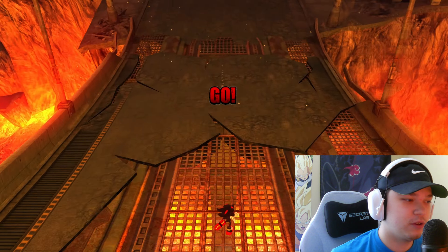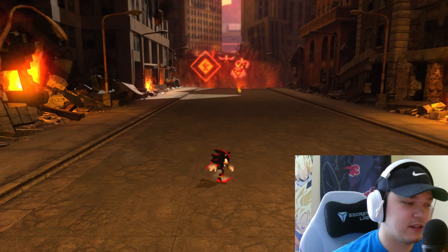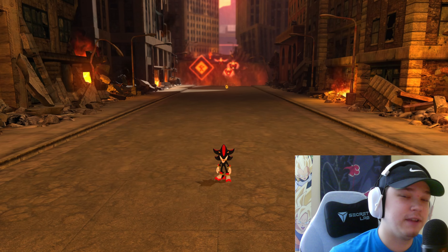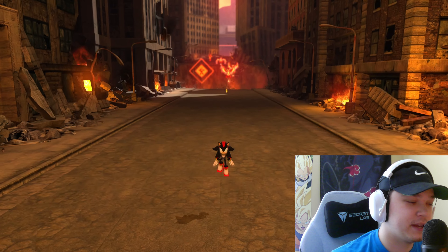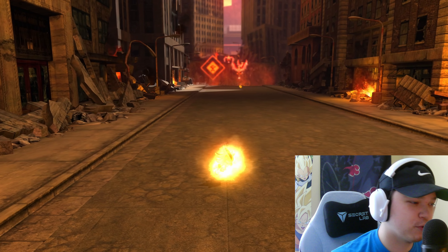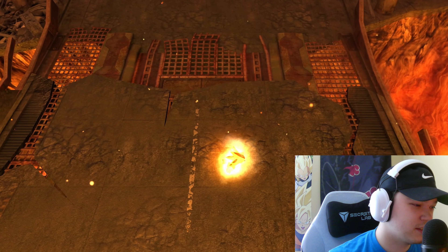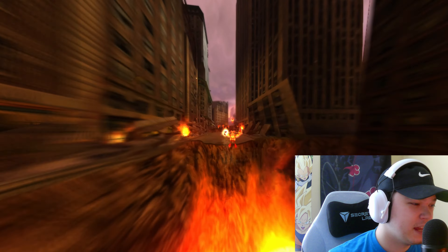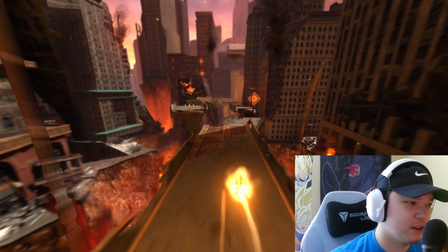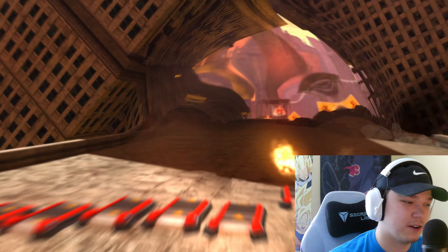I decided the last stage to go through with Shadow is going to be Crisis City, since that's one of the other stages he's actually been in while playable in a Sonic game. I equipped infinite rings so we can play through Shadow's super form throughout the entire stage. Oh my gosh, he is so bright you can't even see him! He is actually shining so bright. And you can see he has a different flying animation than Sonic, which is another really cool detail Darkman added.